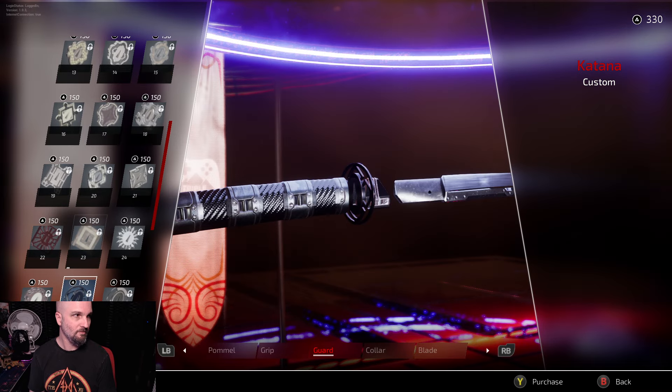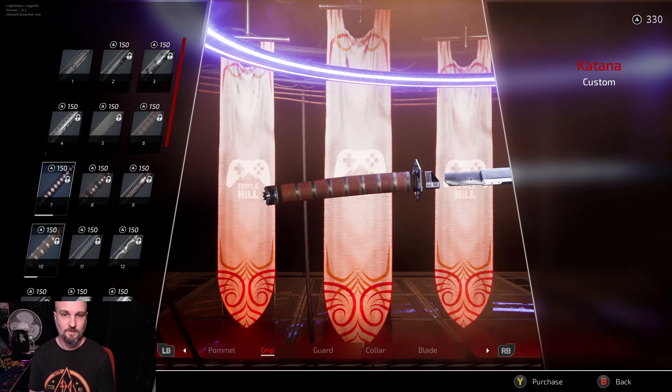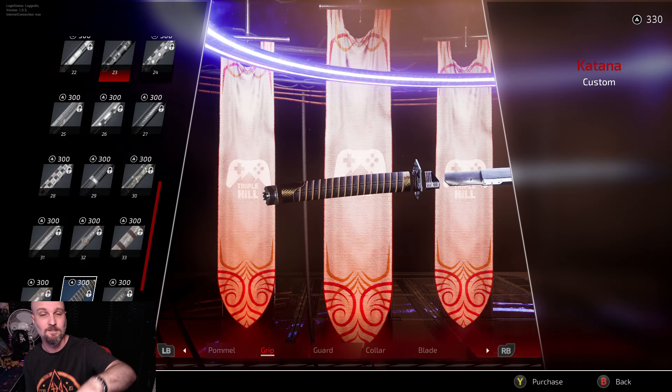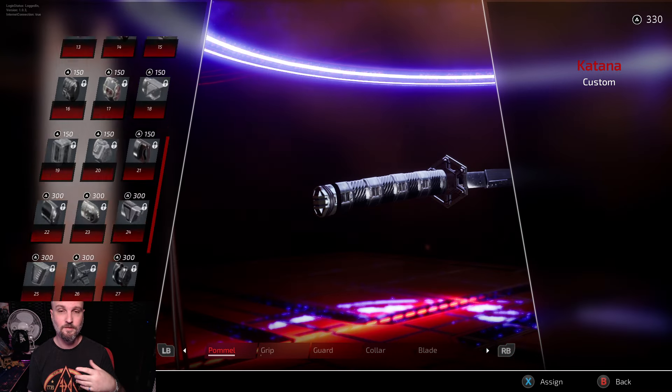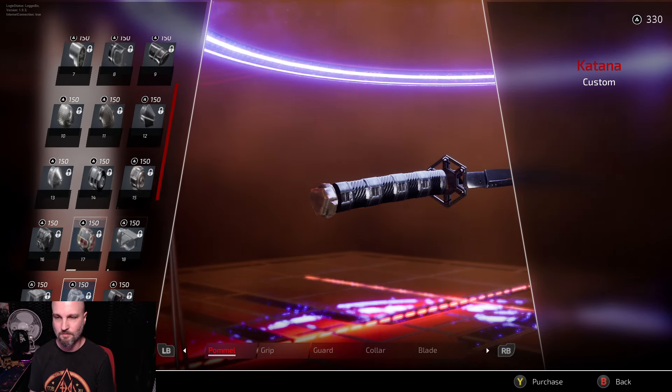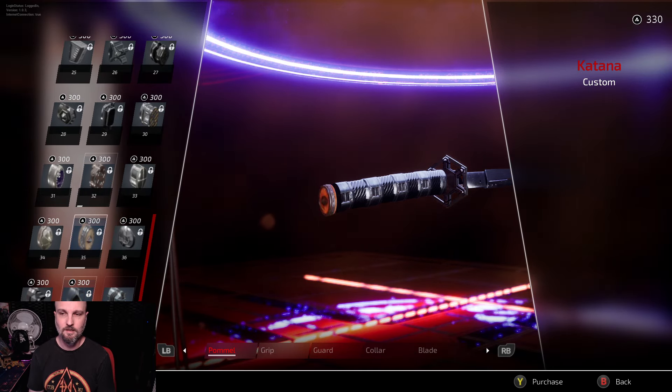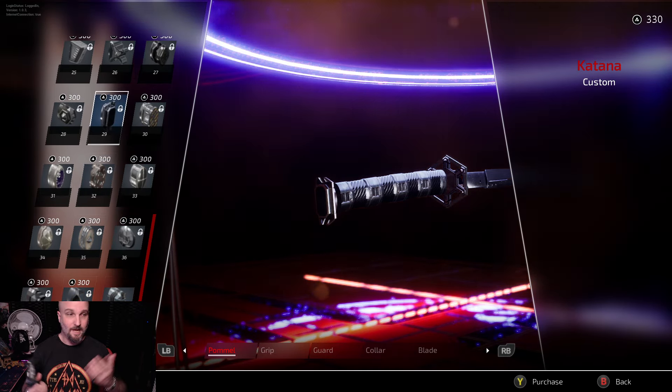There is just an absolute metric ton of stuff available in this game — it's nuts, just crazy. You can really make it however you like. A lot of the customization went more into the weapons than the characters, but hopefully over time we'll start getting more character customization when patches or future DLC arrive. I also love the fact that customization doesn't appear to affect weight — equipping more gear on your character doesn't seem to change movement, it all comes down to the weapon itself.